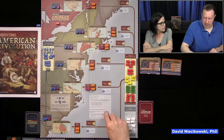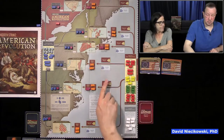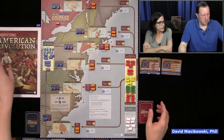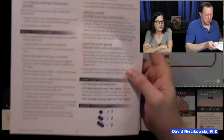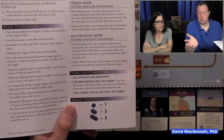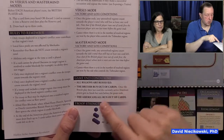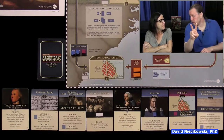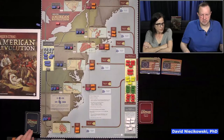On your turn, you play a card from your hand, or you promote a militia to a veteran. If you have a militia, you can discard one card to promote it to a regular army — a two-point unit. Then on another turn, you can promote that regular to a veteran — a three-point army. By doing so, you can search the deck and find a card you need. You lose if you run out of cards.